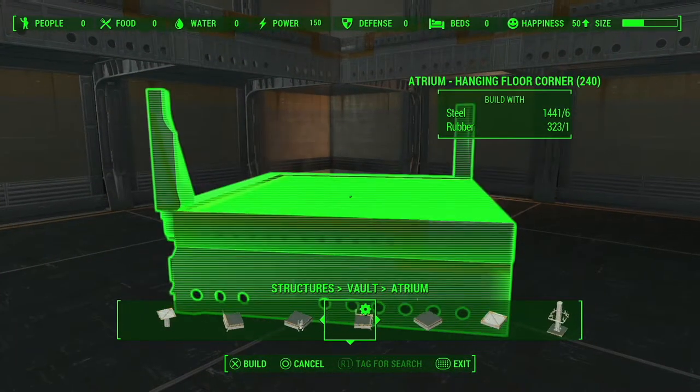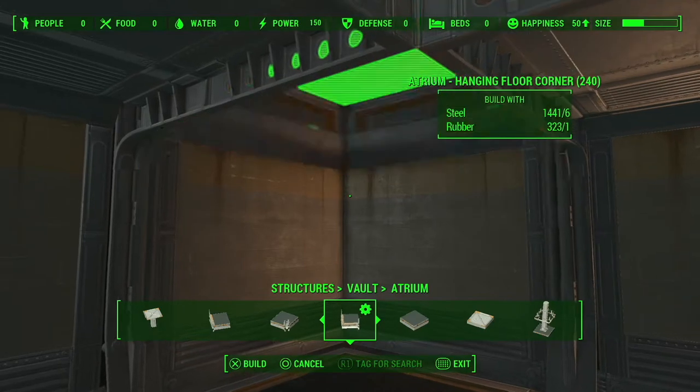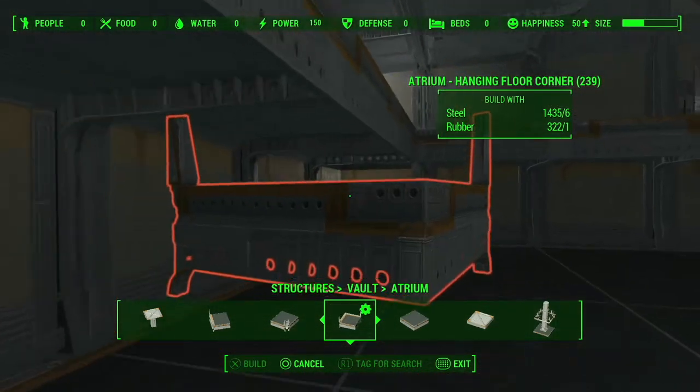Now find the hanging floor corner and pop that in each of the four corners.